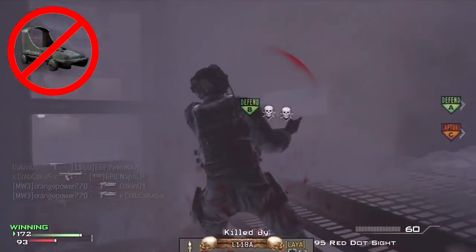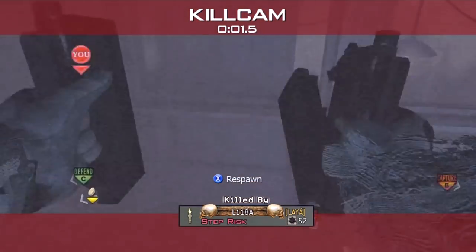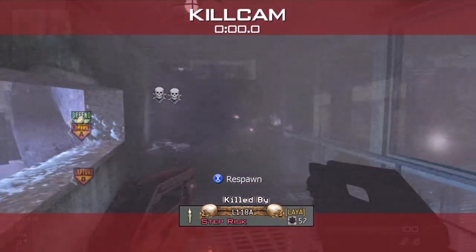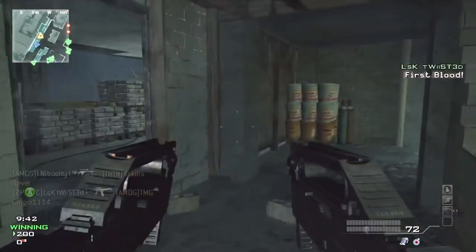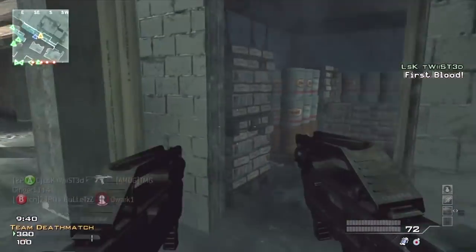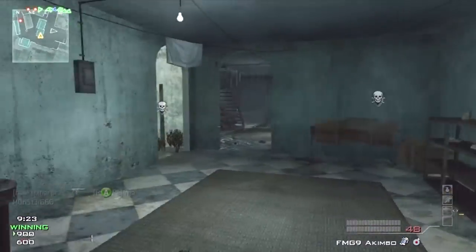However, the recoil is very heavy, the range is very low, and at the range that you're likely to use this weapon, the red dot is really not the attachment of choice. The most commonly seen attachment for this weapon is akimbo. With the akimbo attachment, the weapon's naturally tight hipfire is preserved along with doubling your rate of fire and thus effective damage.